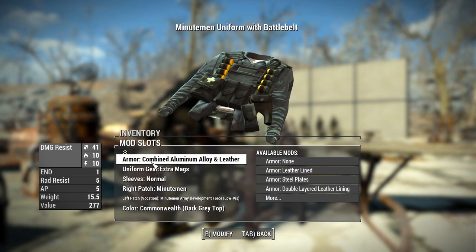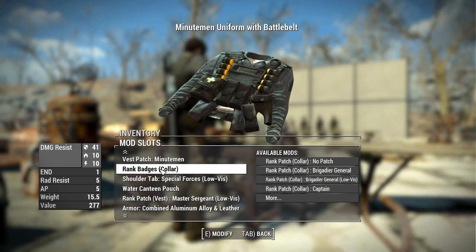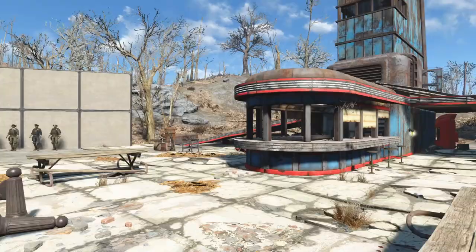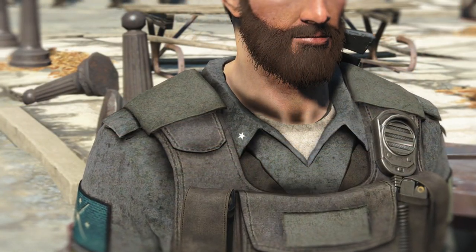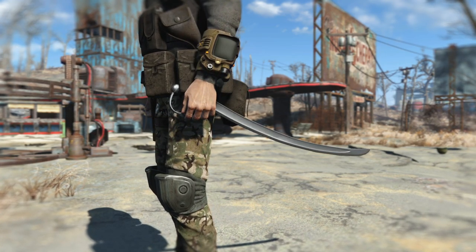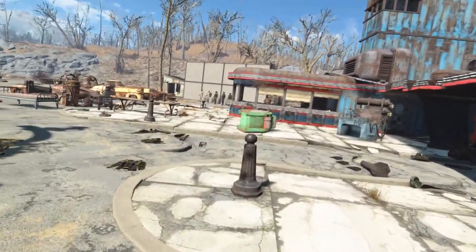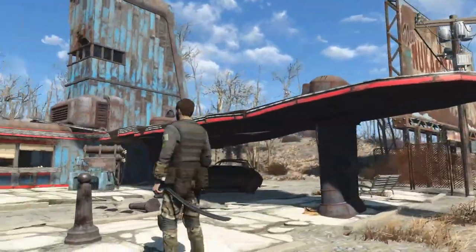There are also new rank locations — you can place your rank not only on your shoulders but also on the vest and on the collar. For example, adding brigadier general to the collar places a little star right there, and that applies to every other military rank as well. And as promised, there is also a new weapon: the Minutemen cavalry sword. It functions like any other melee weapon in Fallout 4, and when unequipped it sits nicely on your armor.